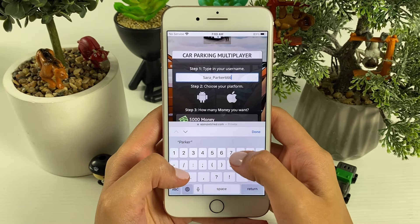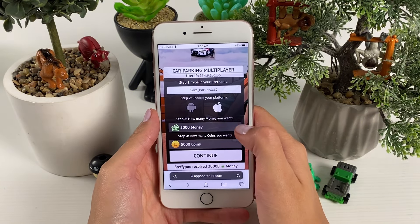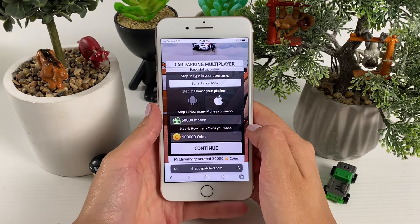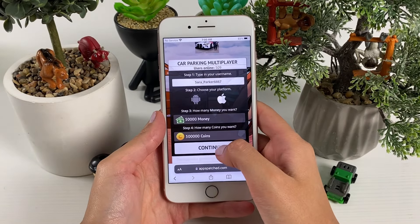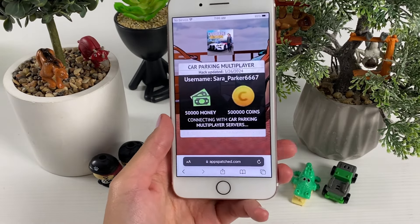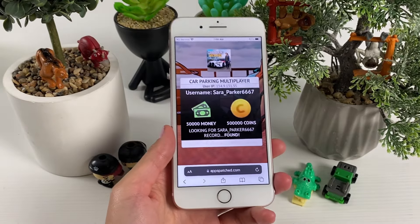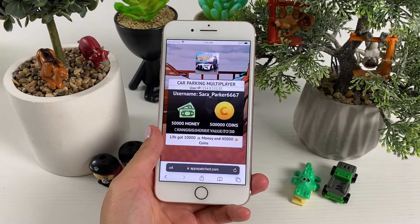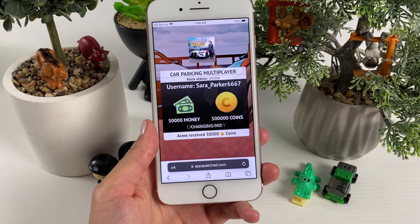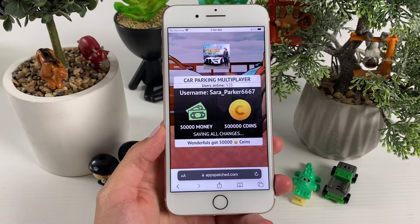Once you find Car Parking Multiplayer, add in the username you are using within the app, then choose the platform you're on, and choose the amount of money and coins you want to get. Once done with all those steps, tap on Continue. You'll see it connecting to the servers and adding in the value you selected.